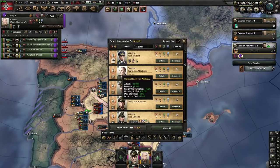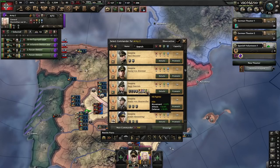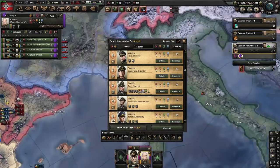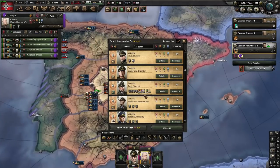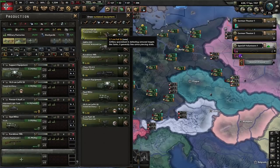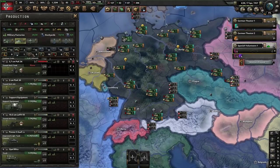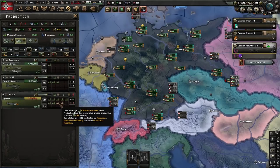Spanish Civil War-wise, it's going well. Sepp here has all of the traits he needs — he even managed to grab Hill Fighter, which is worthless; there are no hills in Russia. But a trait's a trait. We're making good progress on Maximilian. Now that we have the Anti-Tank Gun, we should probably put it into production — I'll take one off guns and one off fighters to do that.